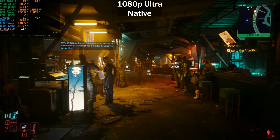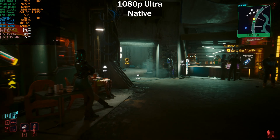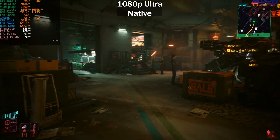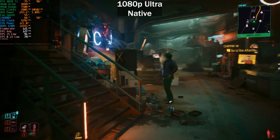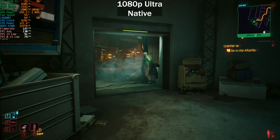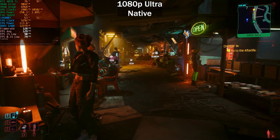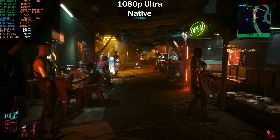Starting at 1080p ultra with no upscaling — DLSS and FSR manually disabled, no ray tracing, no frame generation. We're getting around 127 frames per second on average. GPU usage is staying quite high, which means we're not really CPU-limited, which makes sense — the 14600KF paired with 6400 MT/s memory is a good pairing.